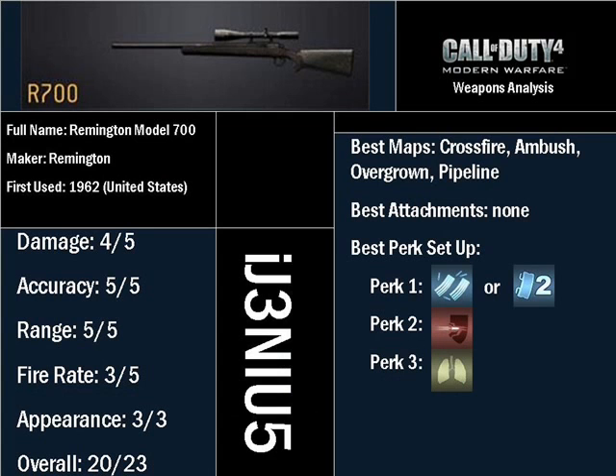It's time for my own rating of the gun. The R700 gets 4 out of 5 for firepower, only because recently I've been finding it difficult to get one-shot kills even when shooting the upper chest of my opponent. 5 out of 5 points for accuracy, because it is one of the most accurate guns in the game — you can shoot a target from across the map and kill him. For range, 5 out of 5 points, unless you use the ACOG scope, which has dramatically decreased range.